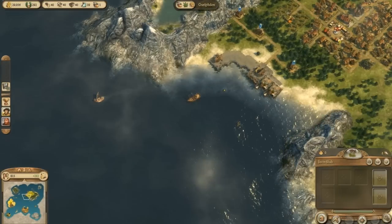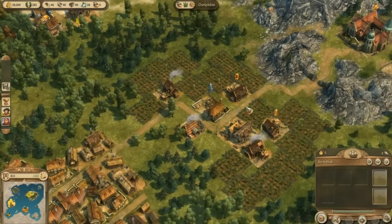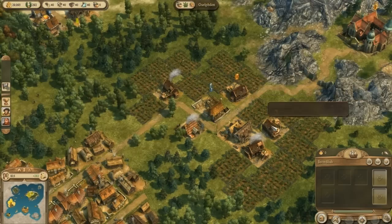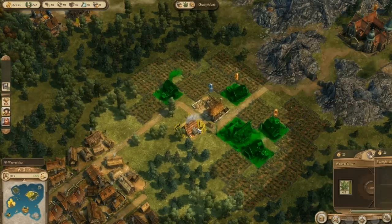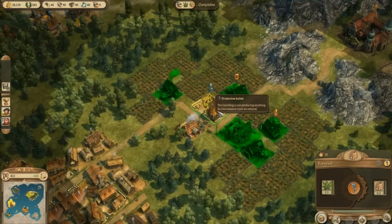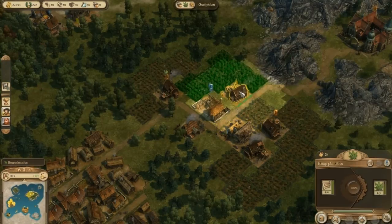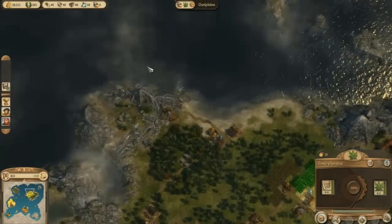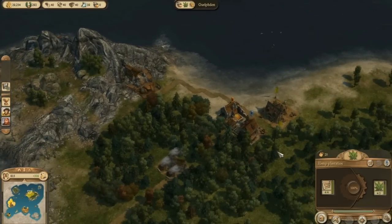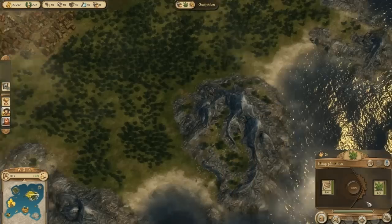We have a problem in Guelph Don in that we are running out of cider and we need to establish beer. Let's see what's going on here. Good storage full, good storage full. We have plenty of apples. This is the apple orchard — no, that is the hemp plantation. Where is my orchard at? Am I out of cider because I don't have a cider plantation? Doesn't make sense.